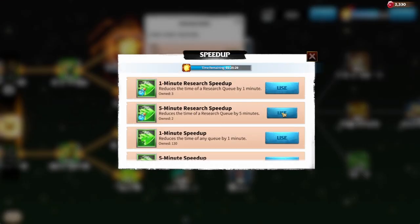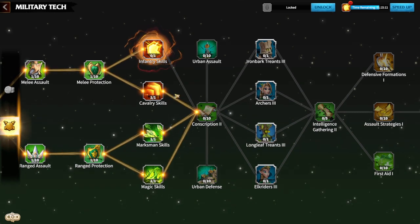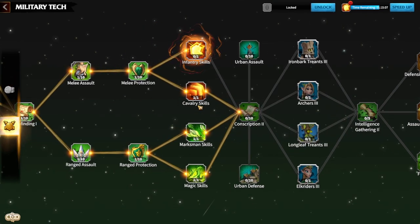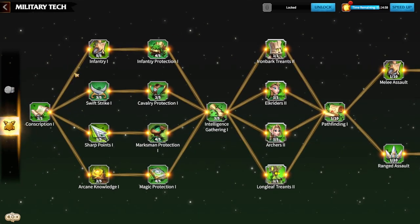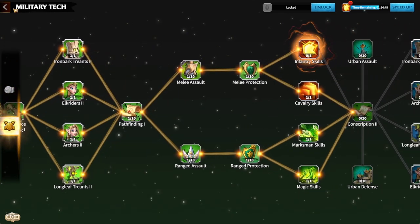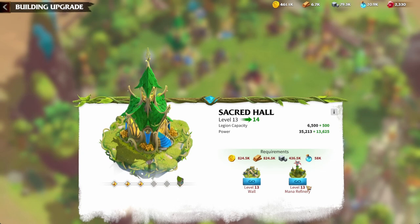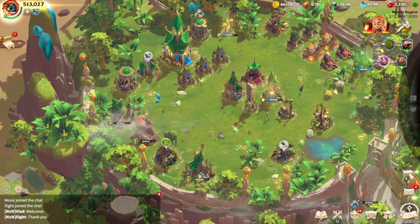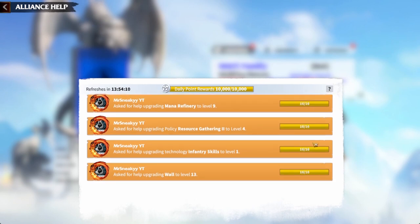We've been saving universal speed ups only for the City Hall and minimising their use elsewhere. I've set the research to finish in about an hour and 30, then reduced it a little more. We want to keep it within maybe 1 to 2 hours on the progress bar, because if you can play for 2 hours you'll finish the tech and start a new one. For ranged units I need to go back and upgrade ranged unit attack since we've already got all the T2 unlocked through scouting, so I'm ignoring that research to get it via scouting.